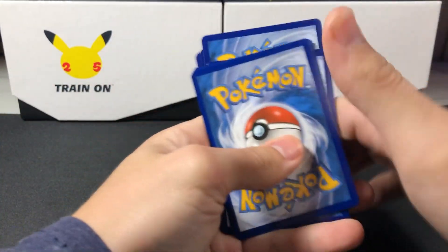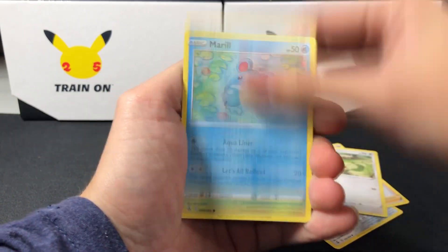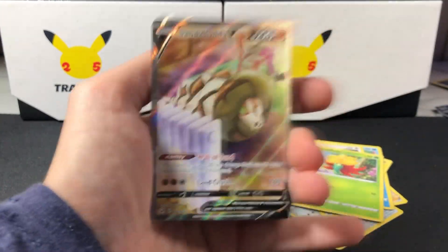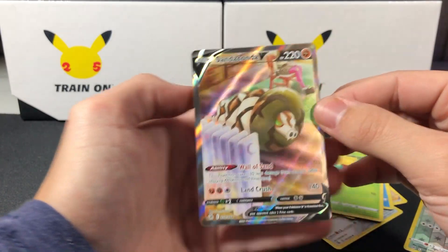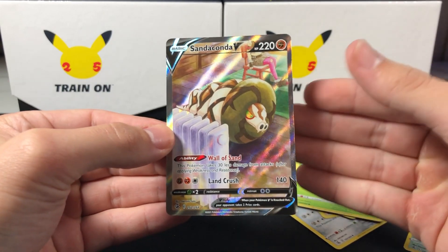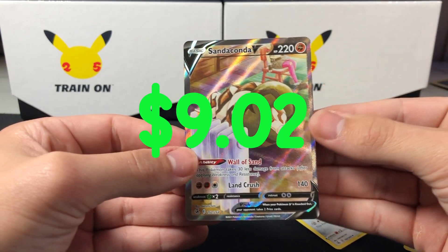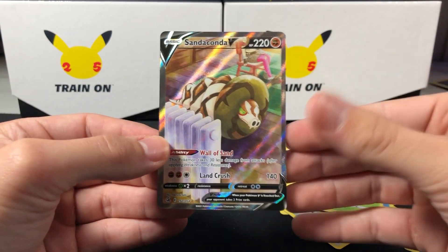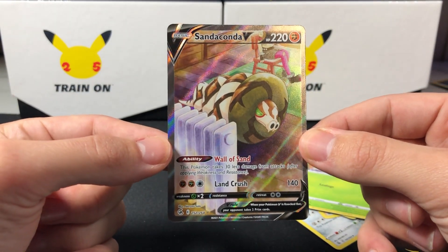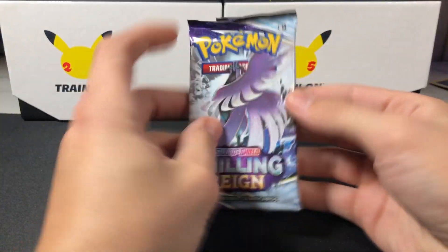Metal Energy — pretty sure we've gotten that before. A Copperajah, a Carkol, Meowth. Fusion Strike's been pretty brutal to me lately. And... Snorlax and... Oh my God. I literally just got a Sanaconda alt! I think this is one of the more lesser alts but holy crap — he's just all curled up by the little heater. Love me a little sandy boy. That's amazing. So we did get an alt from one of these boxes — that's crazy.